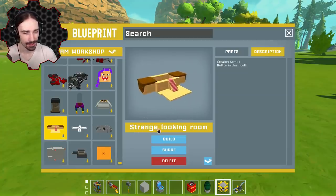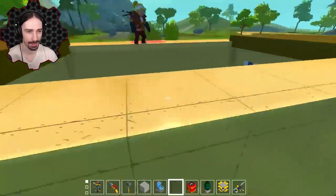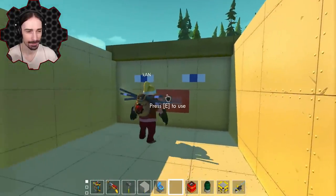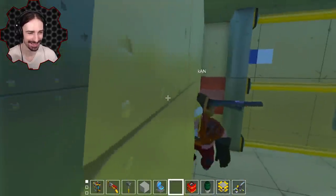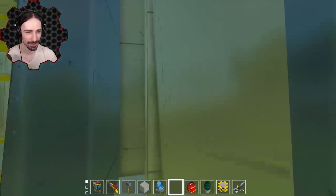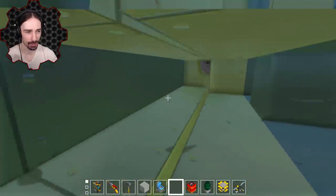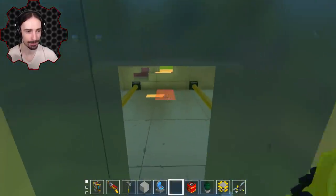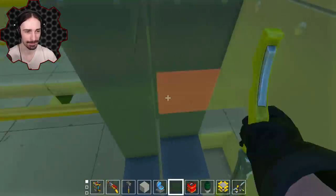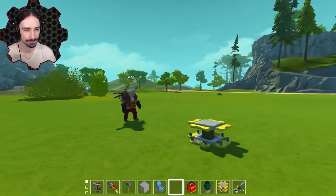This was made by Someone — that's their actual name — and it's called Strange Looking Room. It looks like some sort of creature and you're walking up its tongue. There's a switch in the mouth — you've done it now! We're screwed, we can't get out. Oh, it grabs us and pulls us into the wall — we're crushed! The walls came in on us. You can delete pieces but you can't really get out. This is pretty laggy.